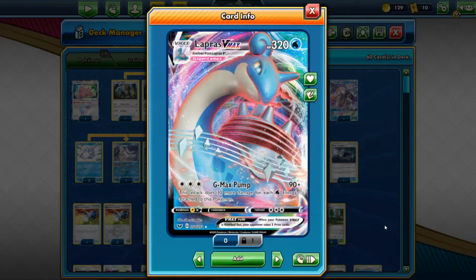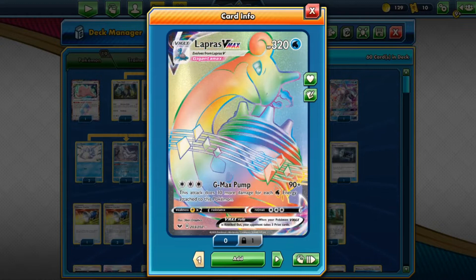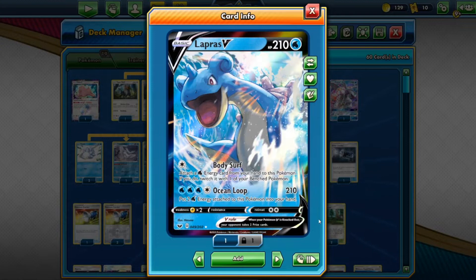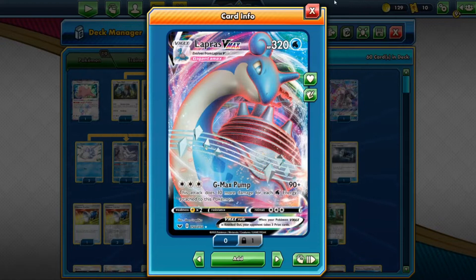The attack is G-Max Pump: three colorless energy, 90 damage, plus 30 extra for each Water energy attached. If all three are Water that's already 180, and you can go even higher. So it's great. There's also a shout-out to Lapras V — it attaches energy and swaps to the bench; for four energy (three Water, one Colorless) it does 210 and returns two Water energy. But we prefer V Max.